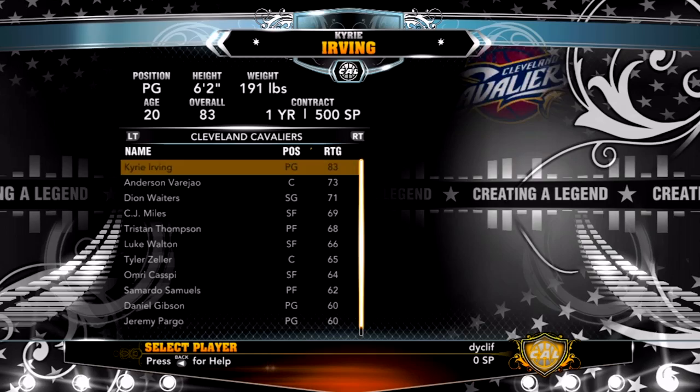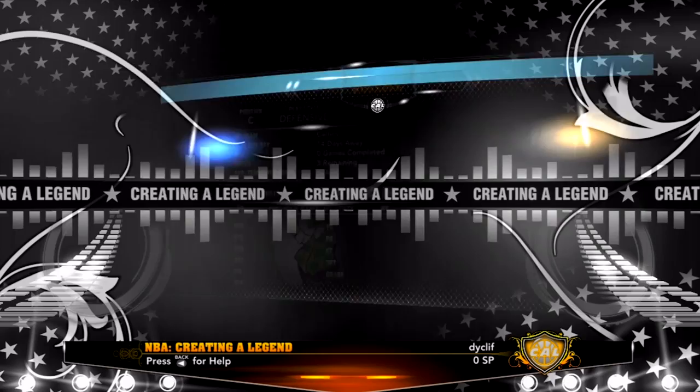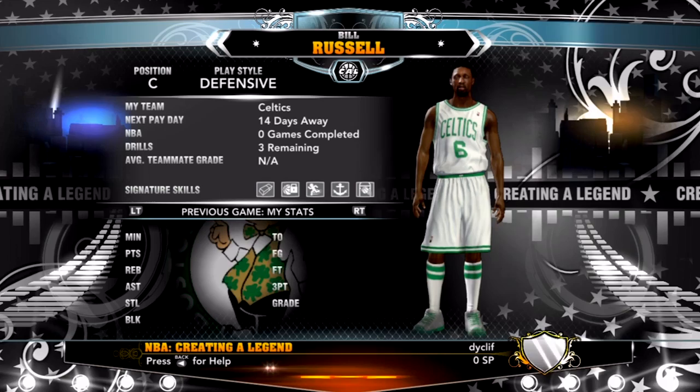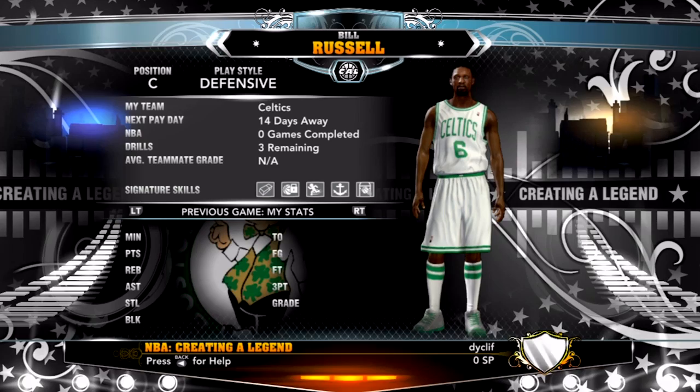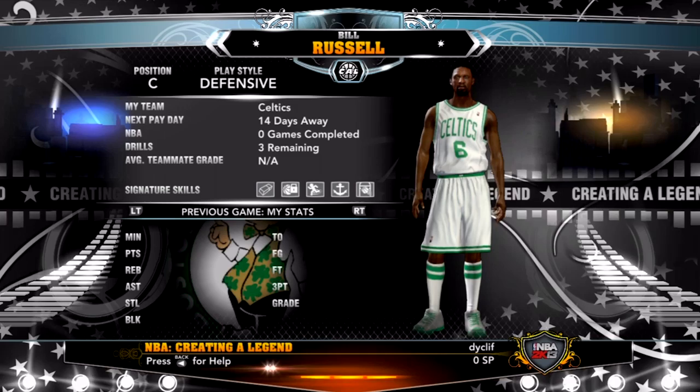Just seeing these guys in long shorts doesn't make sense. There's Bill Russell. I showed you AI, and I'm pretty sure you can do anyone if you can do Bill Russell. I'm going to go ahead and end on that note. I'm probably going to do a Create a Legend — well, not my Create a Legend, but you get what I'm saying. There may be another voting for that soon, or I may just choose on my own. I'm probably going to choose Allen Iverson because he was one of my favorite players of all time.